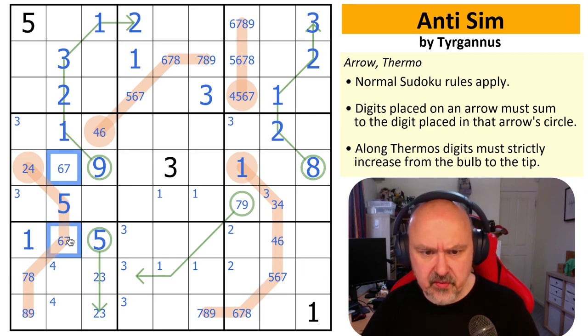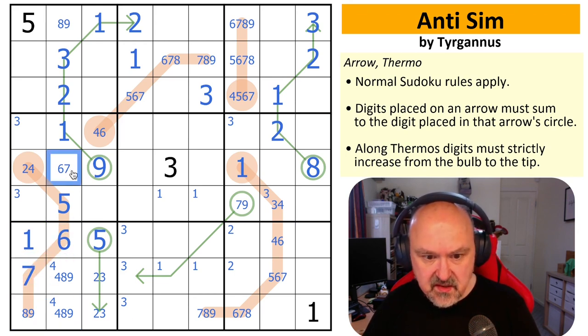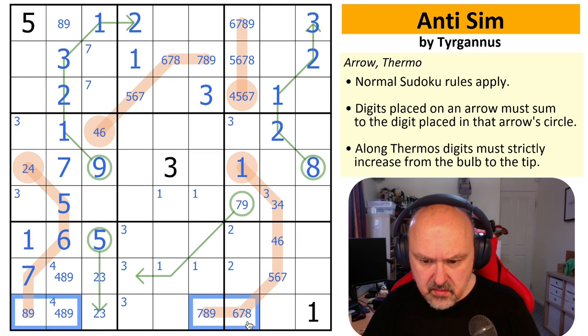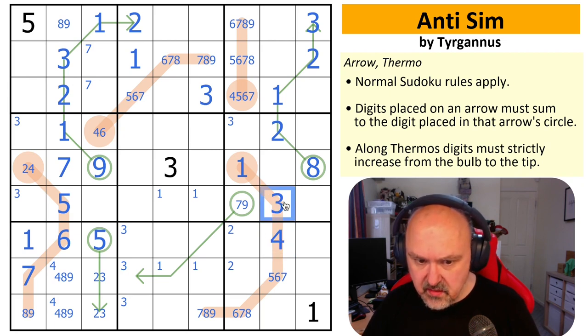This is a six-seven pair, so one, two, three — four, five, six — four, eight, nine are what go in here. That is powerful. There's no four here because four has to go down here, but this is a four, eight, nine triple. So that is a seven, that is a six, that is a seven. Which means there is a seven up here — four, eight, nine. Six and seven makes this a four which makes this a three, which means this is a three and this isn't a three.